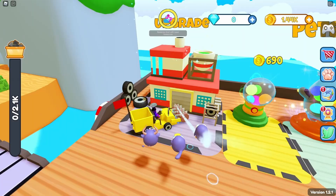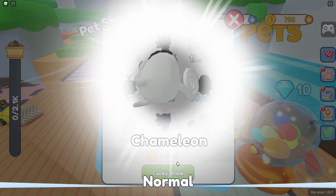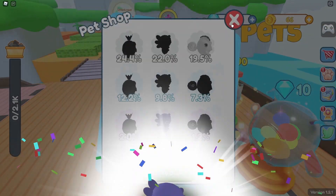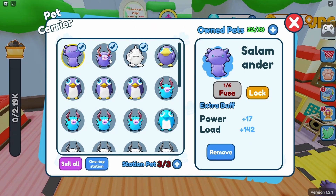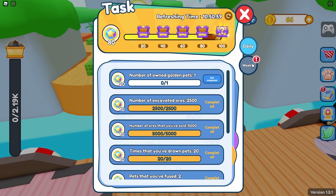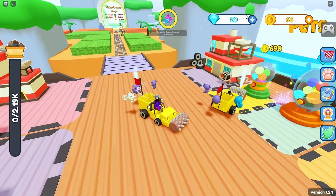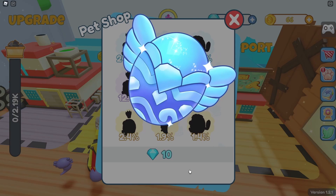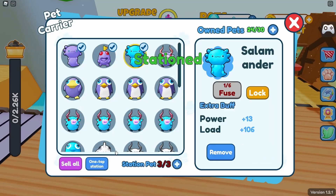There are new pets here, let's buy some. We got a chameleon and a salamander — they really could have colored these pets better. Oh, the salamander instantly becomes my best pet! Let's claim the weekly rewards. We need a golden pet for something. Another salamander — I'll take it. And a frog! Nice.